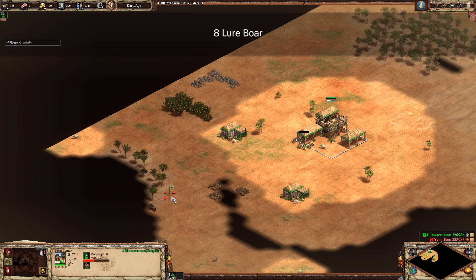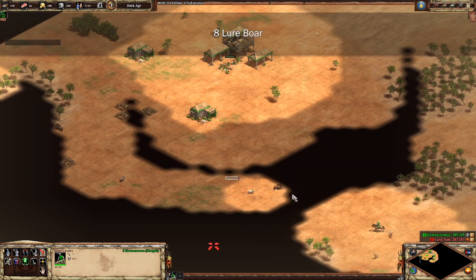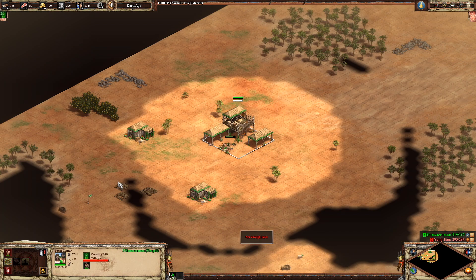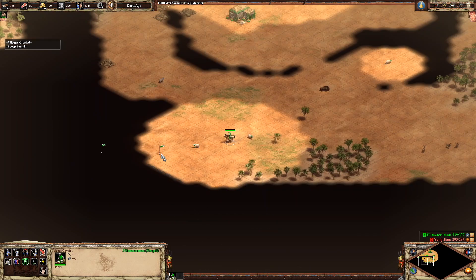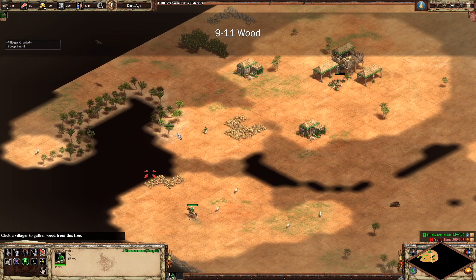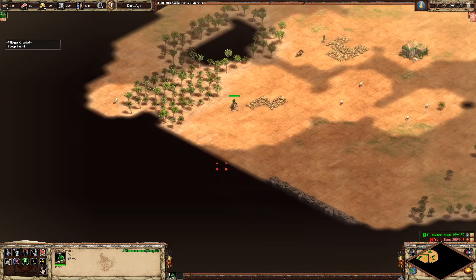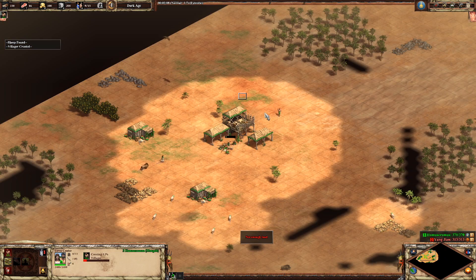We're going to send our eighth villager to lure the boar. We want to do this instead of going to a lumber camp because we really want that early food intake. We want to take advantage of our 40% faster hunt bonus as quickly as possible — the build kind of relies on it. We're also going to send the 9 through 11 population onto wood, which is pretty standard to have three on wood.